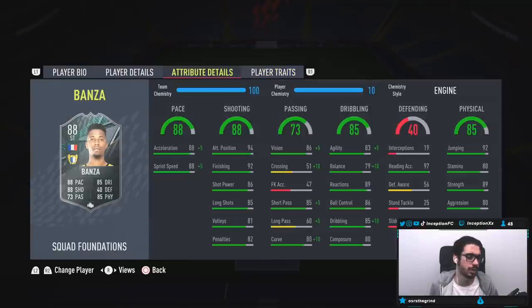Player traits — he has the injury prone trait, which honestly should not even be a thing in the game. Base card stats for pace are set up perfectly for an engine chemistry style, because when we give him the engine, we boost the acceleration and sprint speed by a plus five to a 93 for both, which is really good to work with. The high-low work rates at a 94 for attacking positioning. His finishing is also at a 92 with an 86 for shot power and 85 for long shots.